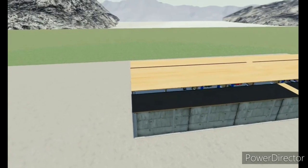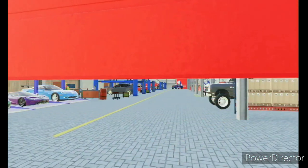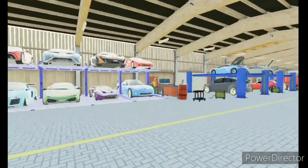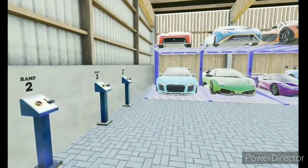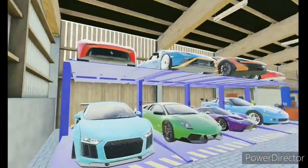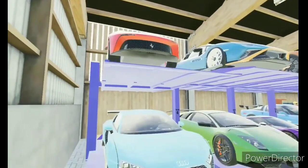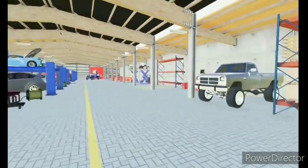We're going to open the garage door — there's one on either side — and oh my god, this is insane. Ramp one is going to be the Ferrari, ramp two the McLaren, ramp three will be the Huracan STL, and this one will be the other Ferrari. This thing is absolutely insane.